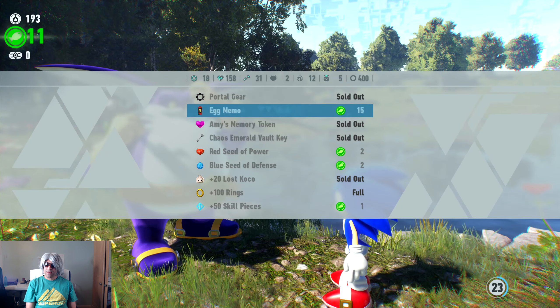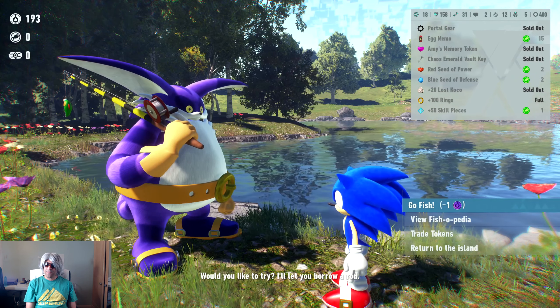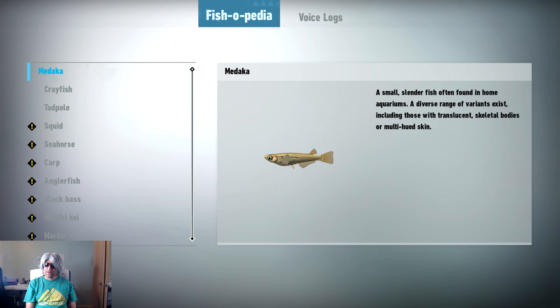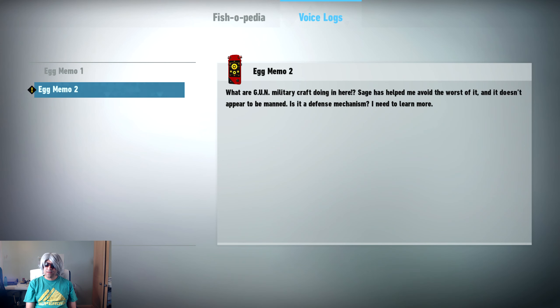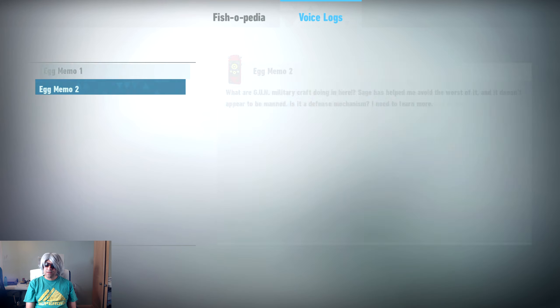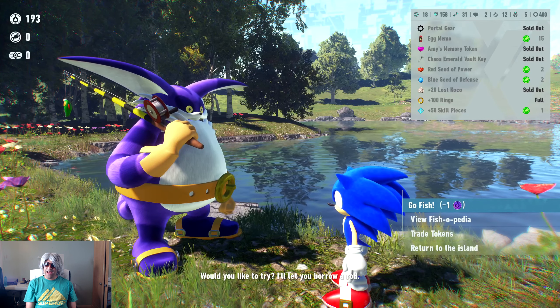Let's get the second memo and find out what's in this one. 'Some force — what's a military craft doing in here? Sage has helped me avoid the worst of it and it doesn't appear to be manned. Is it a defense mechanism? I need to learn more.' Some military craft — even Robotnik is questioning why they're there. I was wondering that in the portal stages.